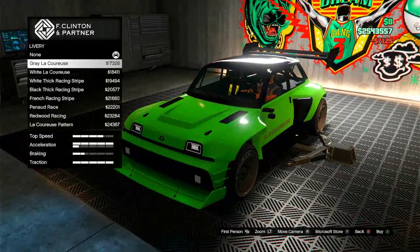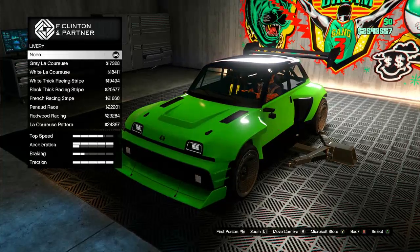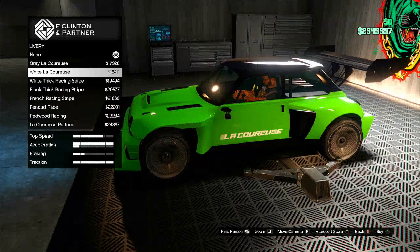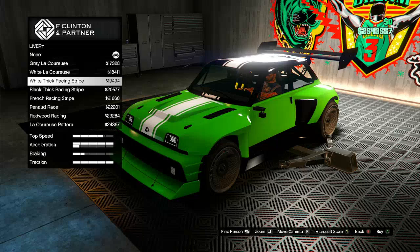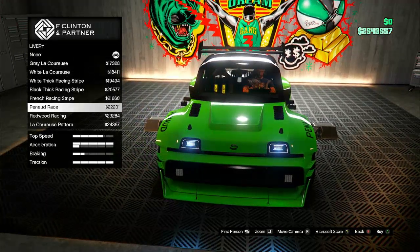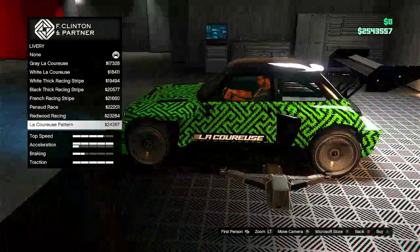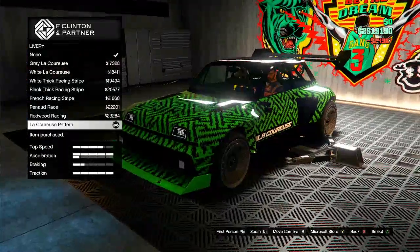Livery wise, we got the gray — LaCruce? LaRousse? I'm not 100% sure how to say that, I'm just being honest. You got the white, the white thick racing stripe, the French racing stripe, the Penelope Racing, the Redwood, and... whoa, that looks sick as fuck. I'm actually gonna do that one.